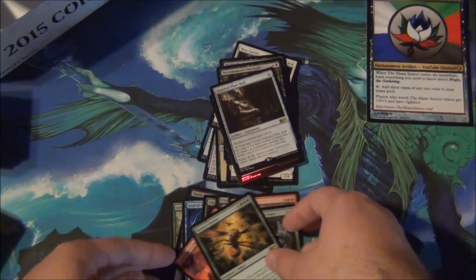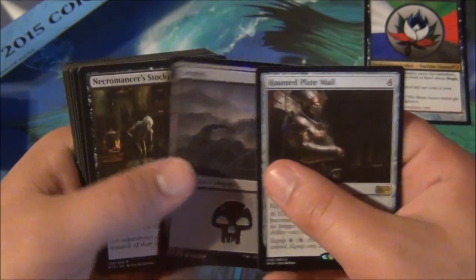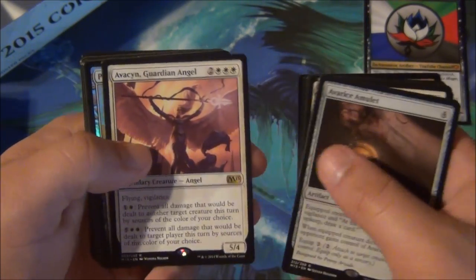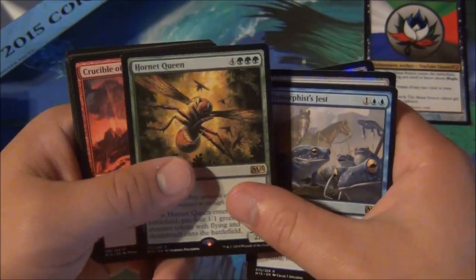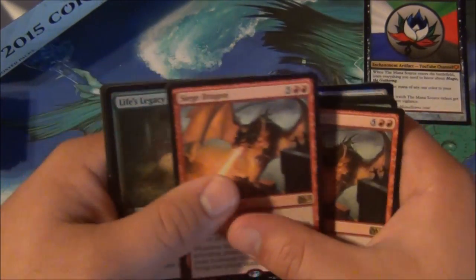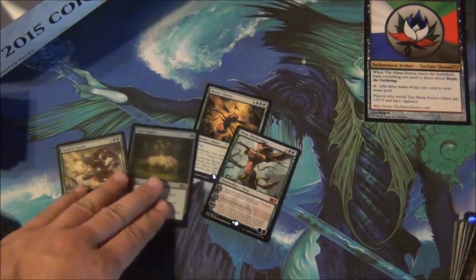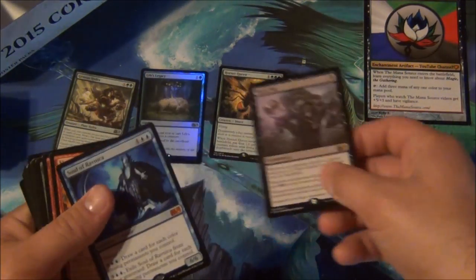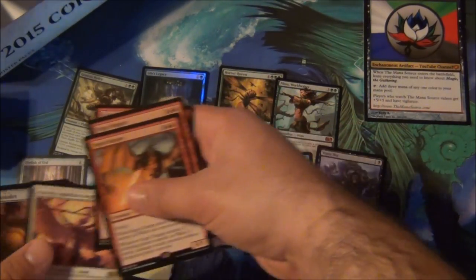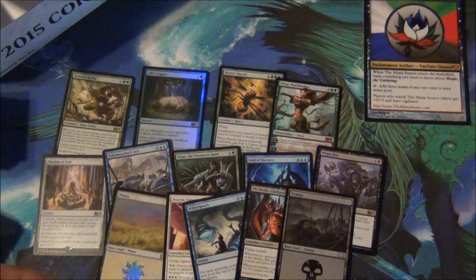Let's go over all of the amazingness we've accumulated. We have: Haunted Plate Mail, a foil Swamp, Necromancer's Stockpile, Obnixilis Unshackled, foil First Response, Mass Calcify, Aether Spouts, Avarice Amulet, Avacyn Guardian Angel, foil Plains, Obelisk of Urd, Polymorphous Jest, Hornet Queen for mono-green devotion, Crucible of Fire, Yisan the Wanderer Bard, Siege Dragon, our Nissa for mono-green devotion, another Siege Dragon, foil Life's Legacy, Soul of Ravnica, Waste Not, and Genesis Hydra. Our green pulls were extremely strong here.